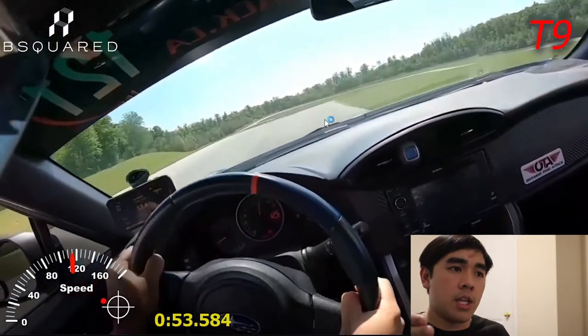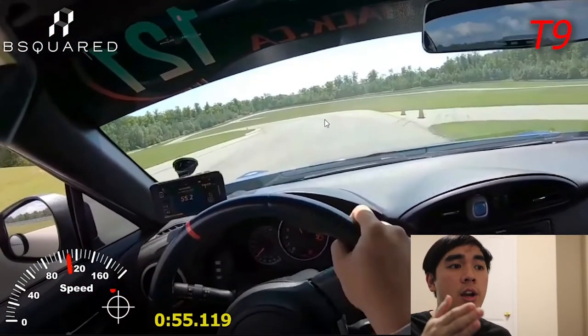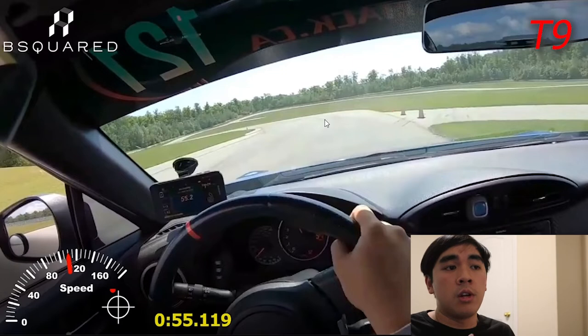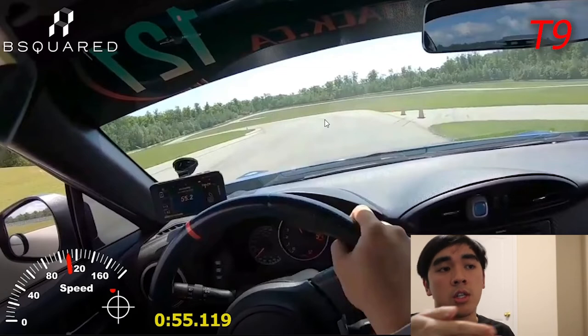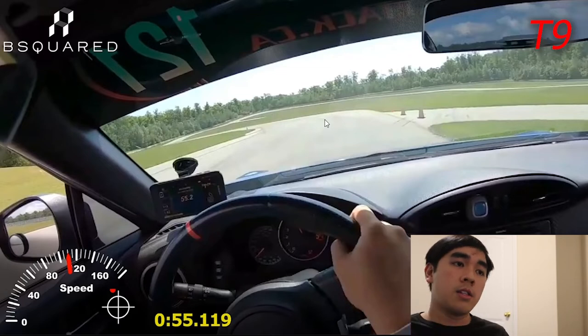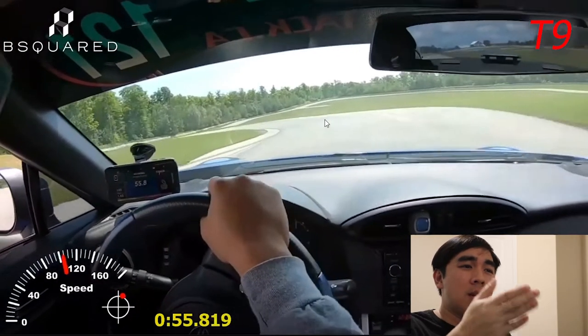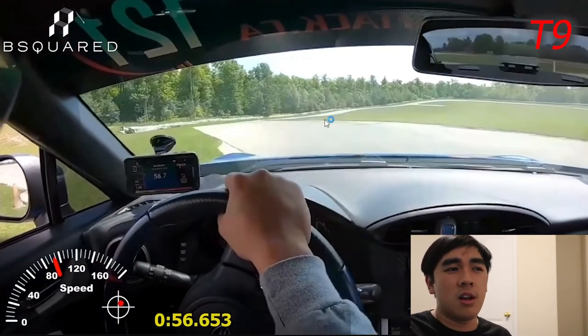Being close to those two cones sets you up perfectly for the downhill turn 9. The car is close to those cones and set up on the right side for the downhill braking zone into turn 9. Be careful here — if you have a car without ABS you'll lock up on the downhill if you get too greedy, so work up to your braking zone. Even with ABS, you'll just understeer past the apex. I try to do a geometric slash late apex on turn 9 — late apex doesn't seem like a bad idea here.